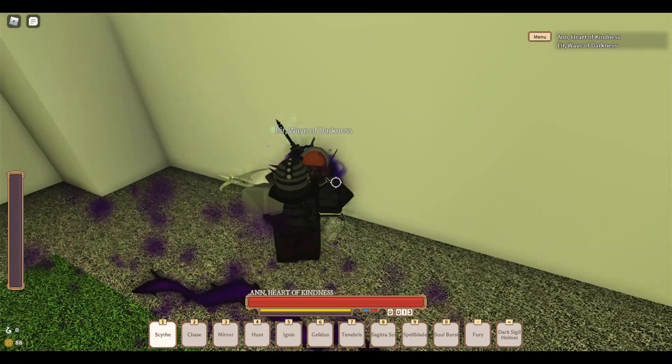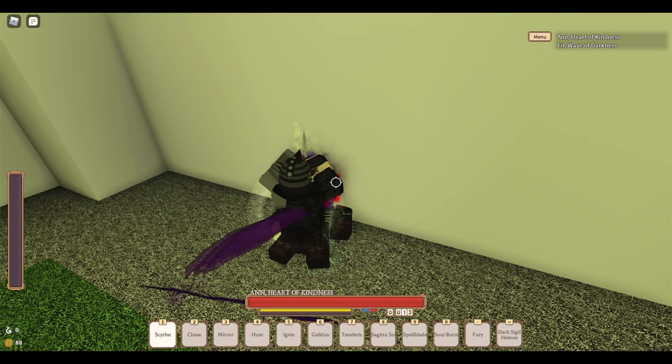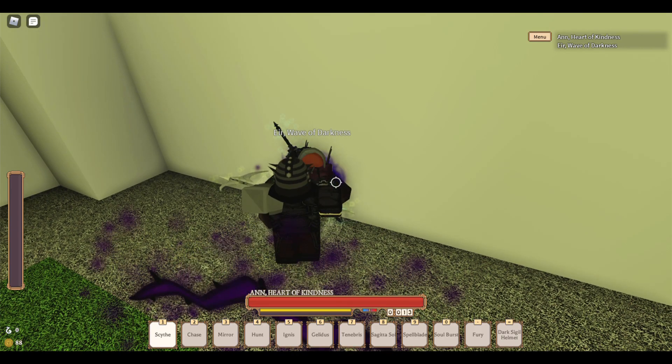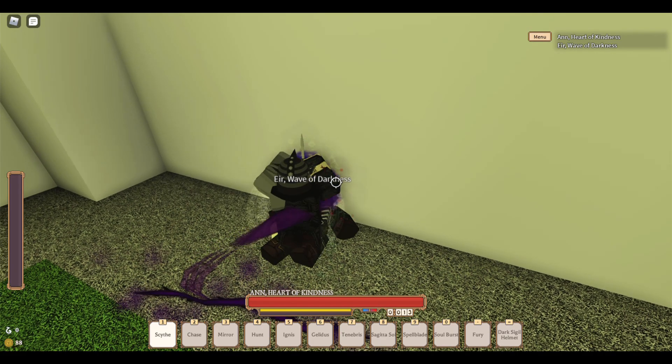Instead of soul ripping someone, you can M2 and press B to grip someone, and when that M2 hits, press B again. This works until you're at max runes, unless you want to keep going forever — but you do you.